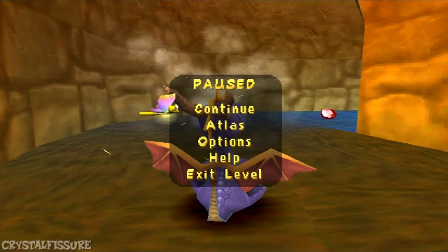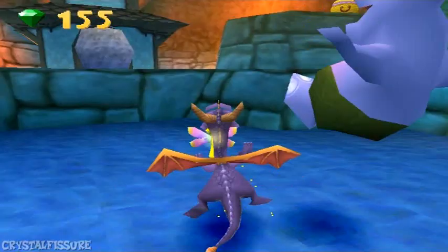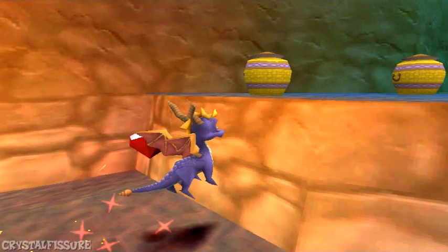You can kill enemies normally, and you can flame them — that actually does the job, which is kind of awesome. However, you cannot touch water, and you basically can't do certain things. There are going to be a lot of restrictions in these videos because, for example, the jump isn't really even meant to be done as Spyro.